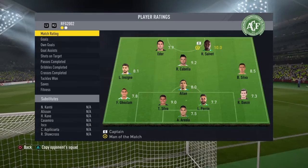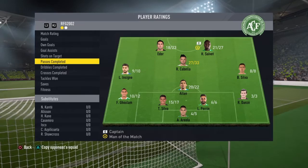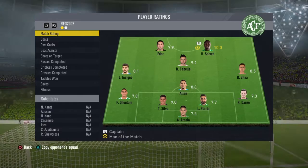Okay guys, there you go — we've got the match rating here. 10.0 from Syvet. Four goals. Goal assists — none, because he got all of them. Shots on target: seven out of eight. Passes completed: 21 out of 27 — one of the best there. Dribbles completed — the best: 14 out of 23. Crosses completed — didn't get any. But that's definitely a good enough performance.